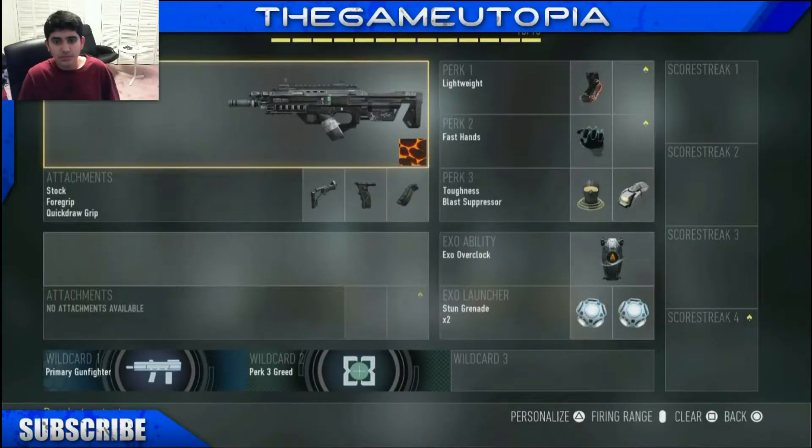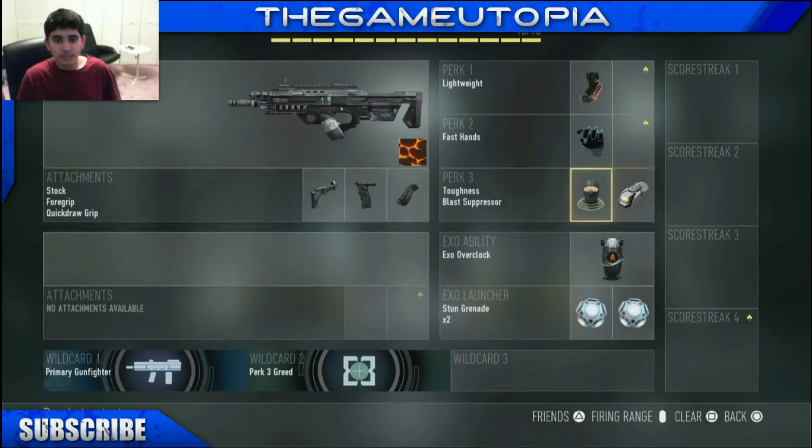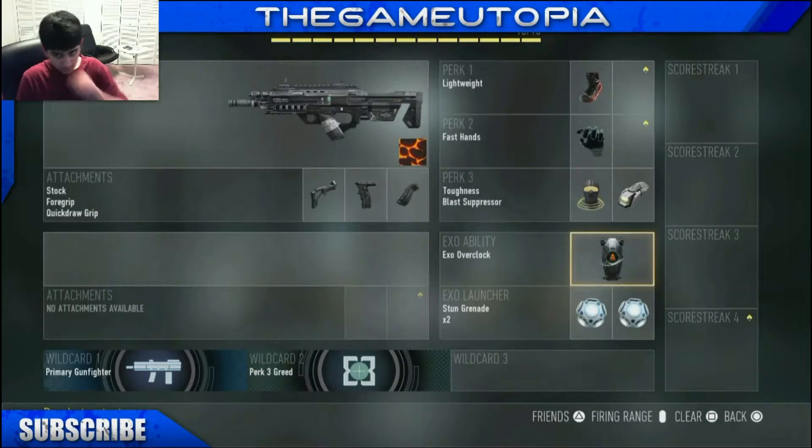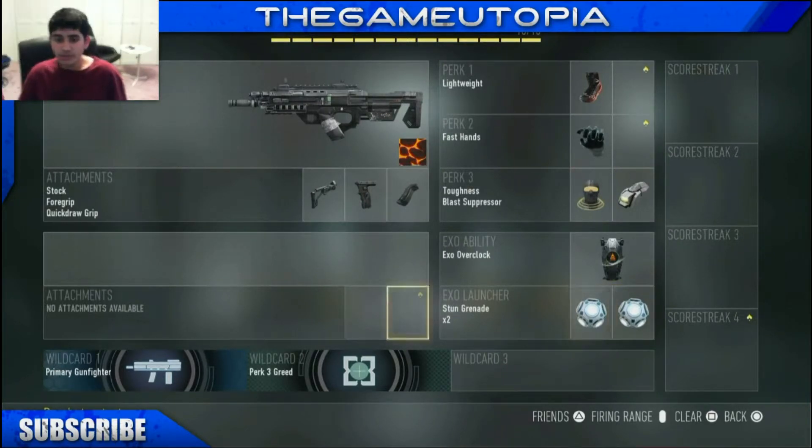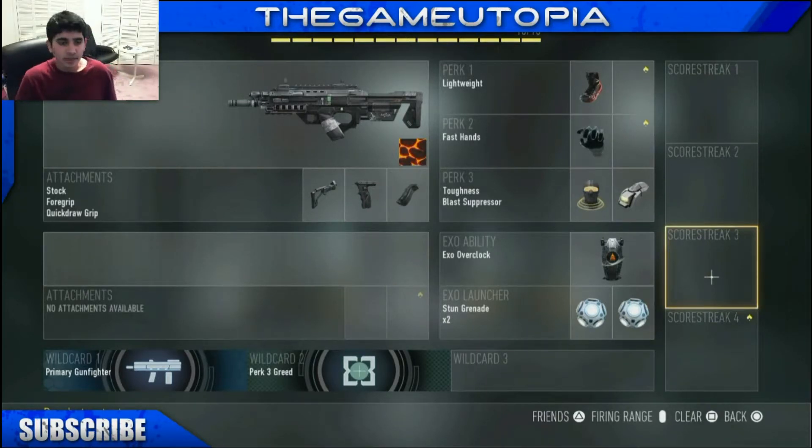Here's my next battle class — it has a different camo as you can see, but the same attachments, since these are basically the same for all my battle classes. Same perks: lightweight, fast hands, toughness, blast shield, and overclock. But this time I have two stun grenades. I use this class for CTF — capture the flag — and uplink, to slow down the ball carrier or slow down people chasing me when I have the flag.